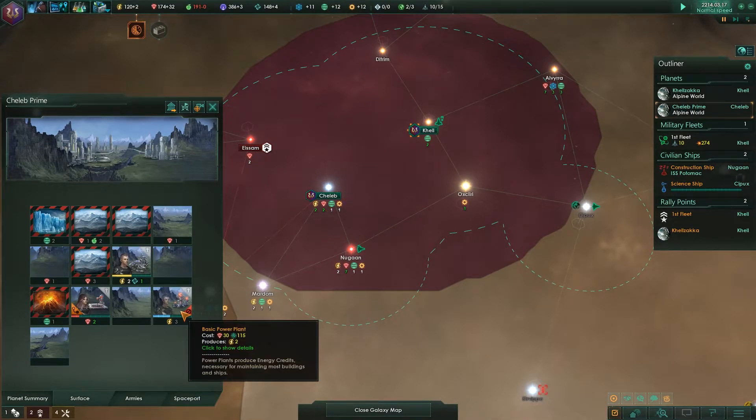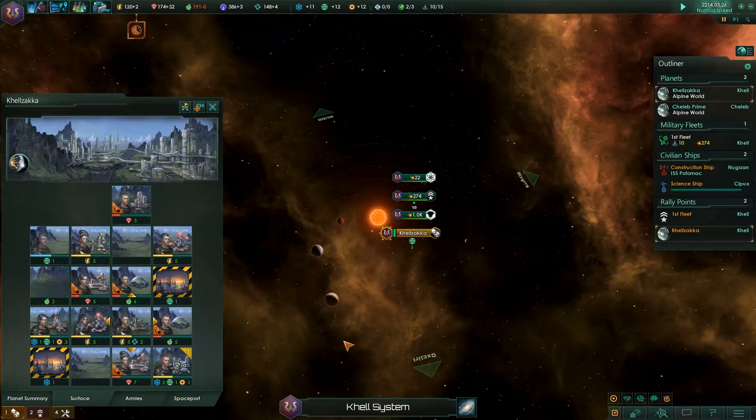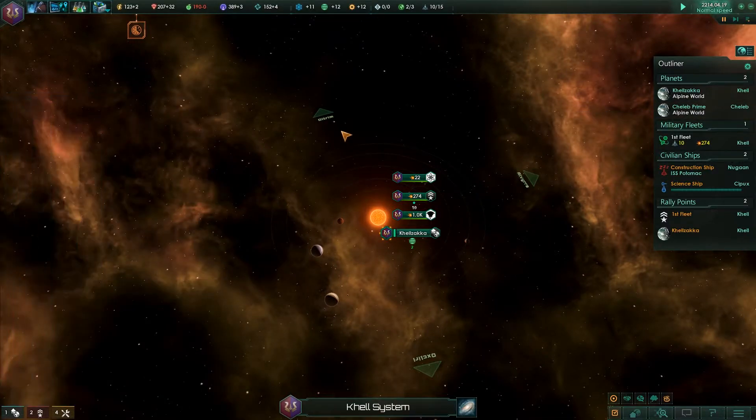We're going to be producing some food in Chalup Prime as soon as we've got some buildings set up. We already built a basic power plant over here. Maybe we do want to import some new people. The mineral income over at this planet — our prime planet — is a lot better because we've got the processing plant, so that's going to increase the overall output of minerals considerably. So we don't necessarily need those guys on Chalup. I'm looking to find a way to get more people over here, but it doesn't seem to be really worth it.